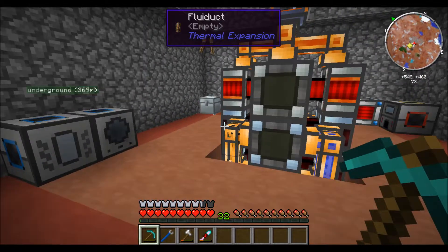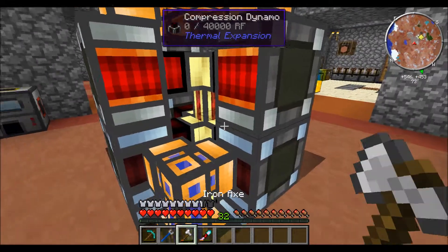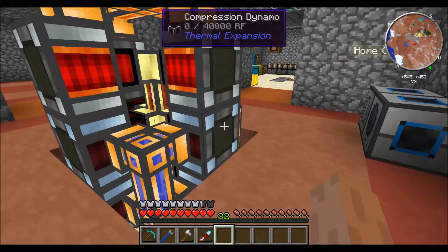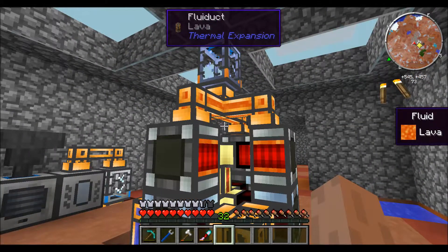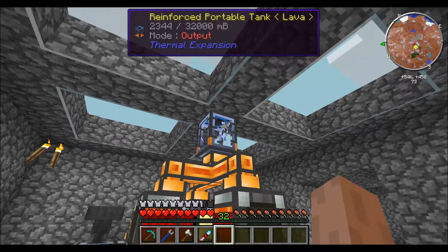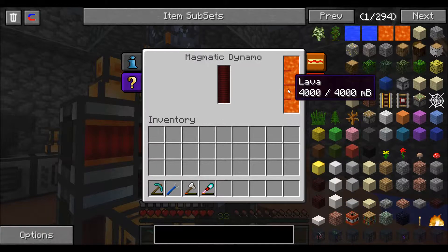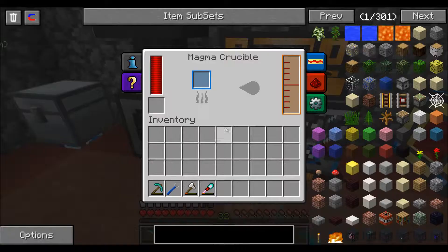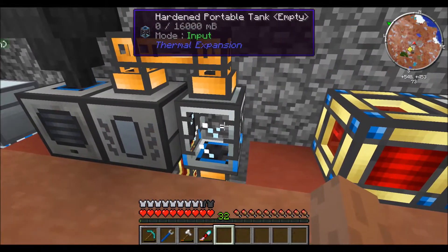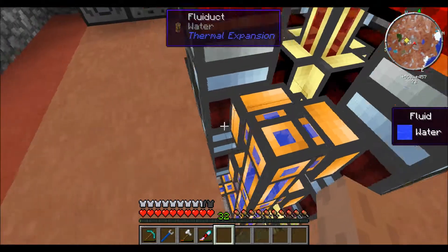Ta-da! This is like my main reactor. It's a combination of compression dynamos and magmatic dynamos. Up top is a reinforced portable tank that I can fill with lava and that gets spread out between these four engines. And then over here I pulverize down coal, I melt it, and then it goes into this tank. And when I'm ready, I will release it and it fills up these other eight compression dynamos.